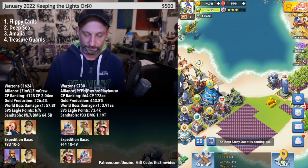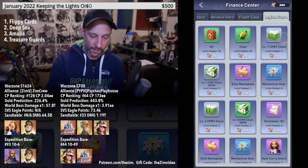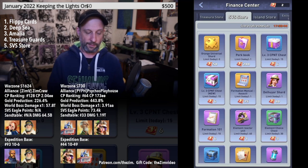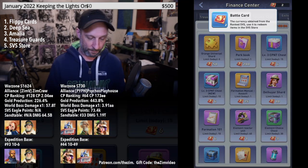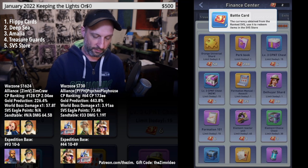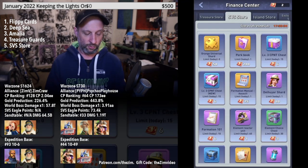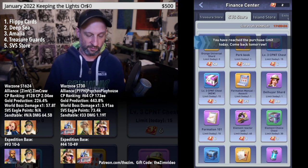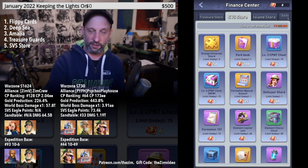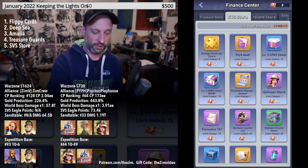Number five is the Server vs. Server events. When you earn your Eagle Points and Battle Cards from the Server vs. Server event, you can spend them in the Server vs. Server store to buy up to two Universal Orange Shards per day. So keep playing those events to maximize this source.